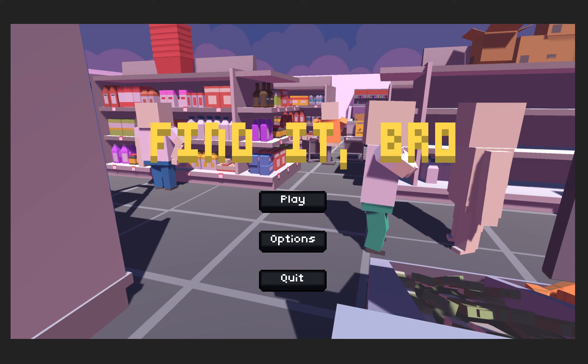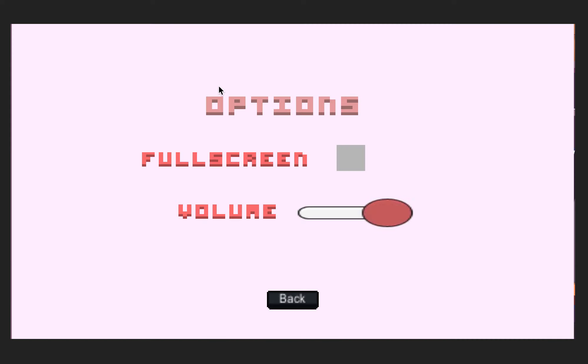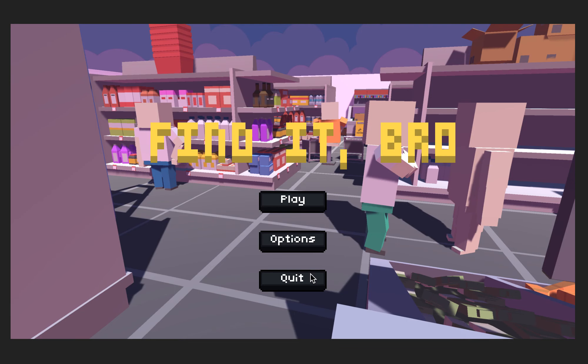Here's the main menu. There are three buttons: the play button, which will directly start the game; the options button, which has a fullscreen option and a volume slider — we'll keep it to max; and a quit button. I'll just hit the play button.